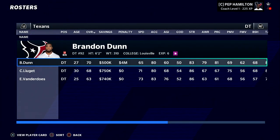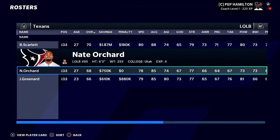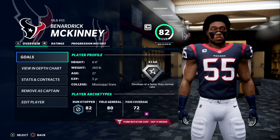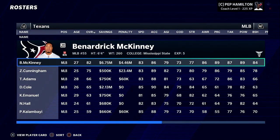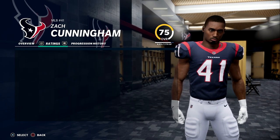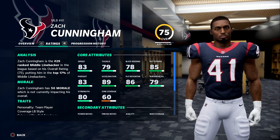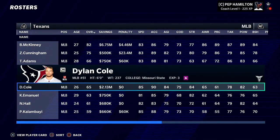We do have Ross Blacklock who will start at nose tackle — a rookie they drafted out of TCU in the second round. He is going to contribute right away. We have a lot of injuries on this team, which combined with the Hopkins trade is the reason for the down year. We do have a good middle linebacker in Zach Cunningham out of Vanderbilt — mid-20s, very athletic, good play recognition at 86 overall. He is going to be a part of the future of this team.